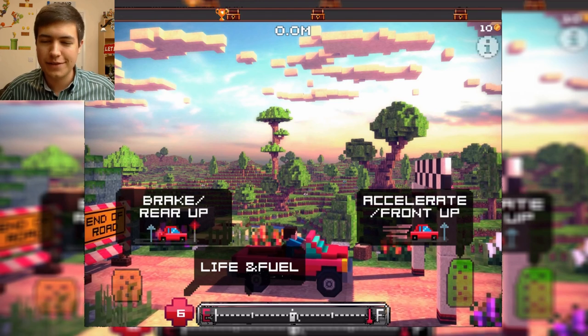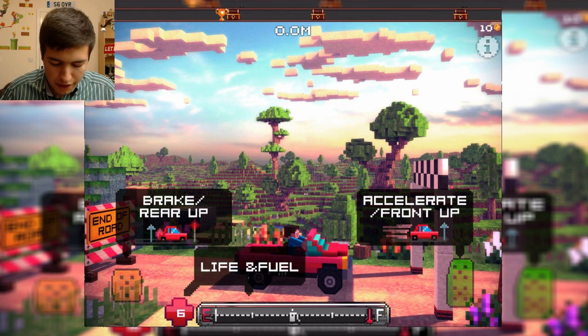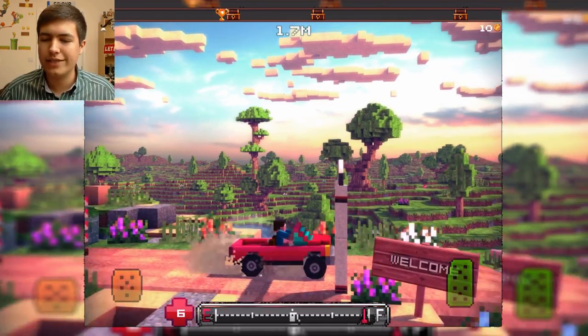As you can see from that photo, this looks absolutely gorgeous, just like a Minecraft style. We have life and fuel down the bottom here, acceleration from the right, and brake or rear-up from the left. It's kind of confusing — let's give it a go and see what happens.